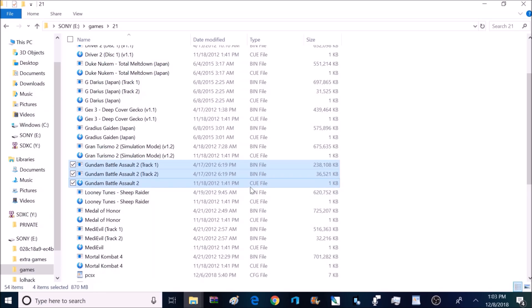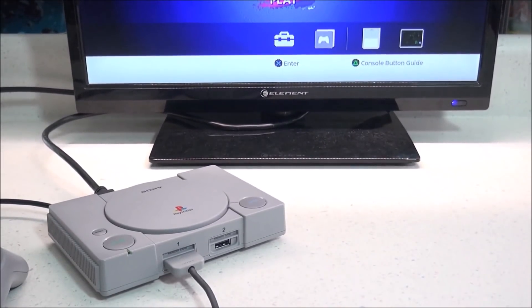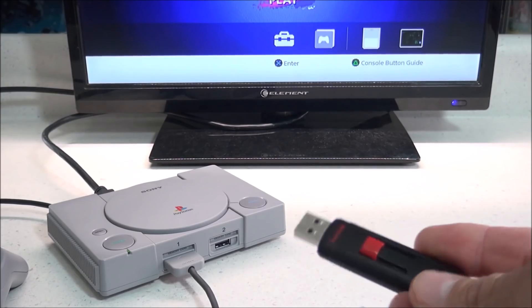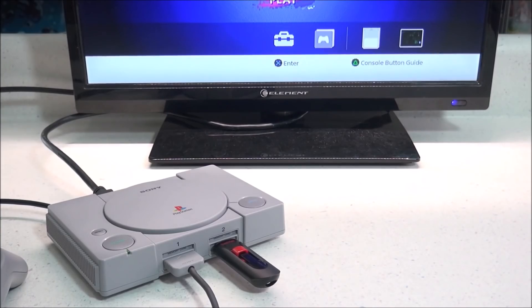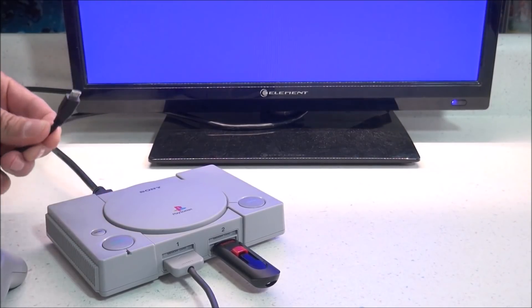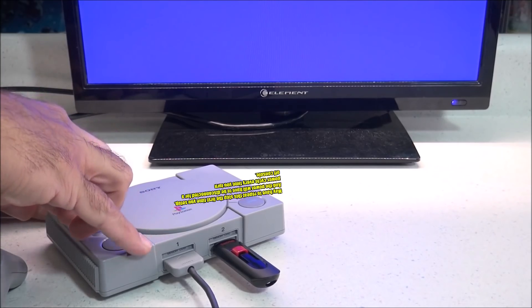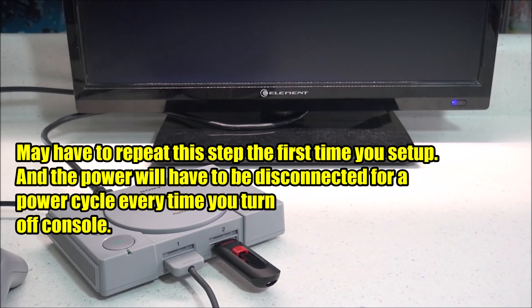My flash drive is all set up and ready to test out. The first thing we want to do is go ahead and power up the PlayStation and get to the main menu. Now go ahead and plug in your USB flash drive or hard drive. Once it's plugged in, wait a few seconds and then power it down by hitting the power button. There's a chance it may not power all the way down — that is one of the issues with this mod — but that's okay because we have to do a power cycle anyway by unplugging the power cord. Go ahead and unplug that cord, plug it right back in, and then power the PlayStation back up. If everything goes well, you should be greeted by a new custom game icon with just text only inside the main menu.